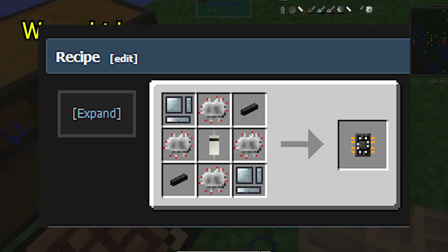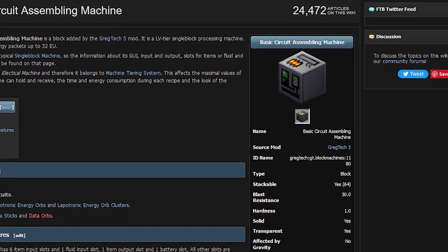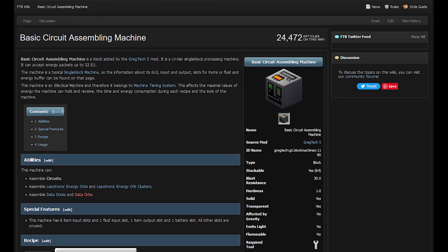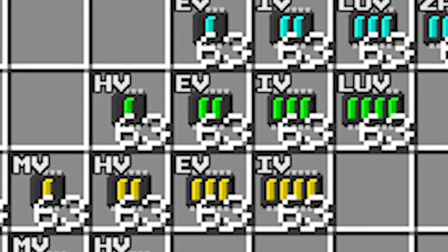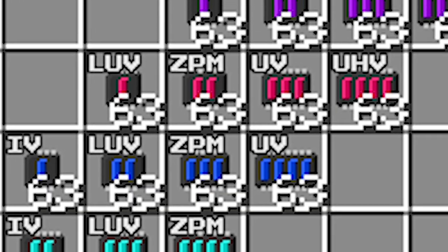This object is quite expensive, but you can make it easier. There is another type of MV circuit — it can be made using the LV circuit assembler instead of the crafting table. There are multiple circuits for each tier, and different circuit types, each one spanning four tiers.